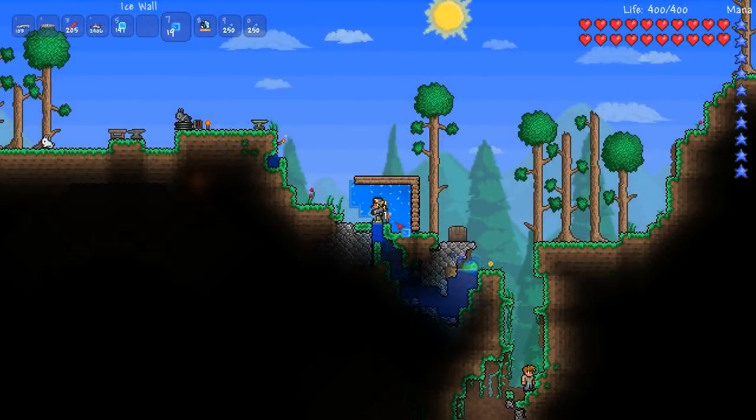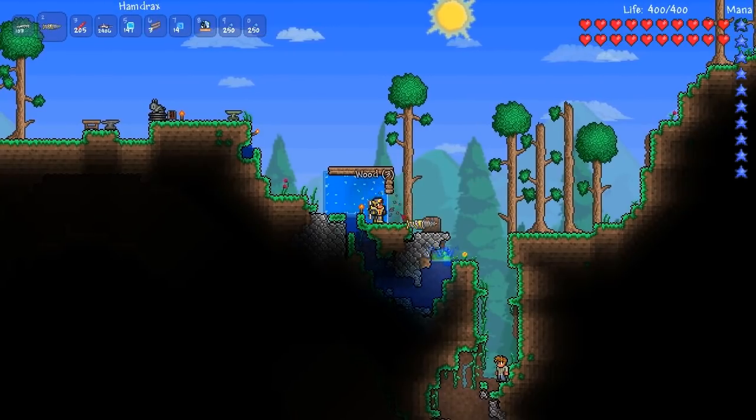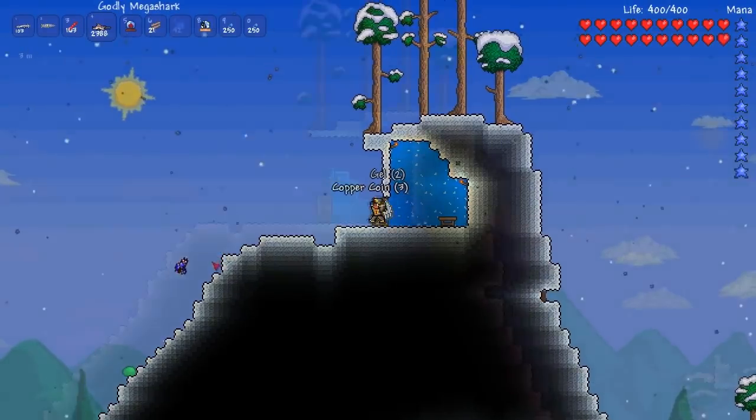The ice wall looks really nice combined with snow or ice, but I've found that if it isn't actually in the snow biome it does look a tad weird. Since it is quite easy to acquire however, I would recommend using it if you've got no choice and you simply run out of wood or stone to finish off the backdrop so you can actually get NPCs in your house.